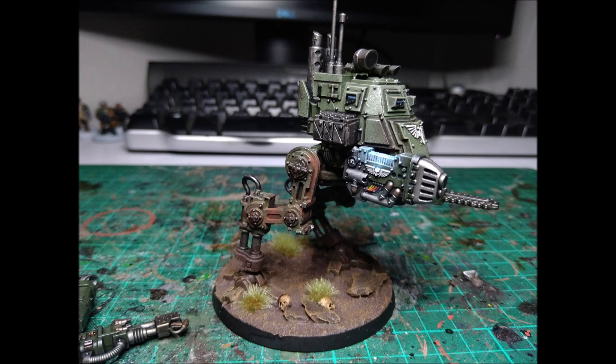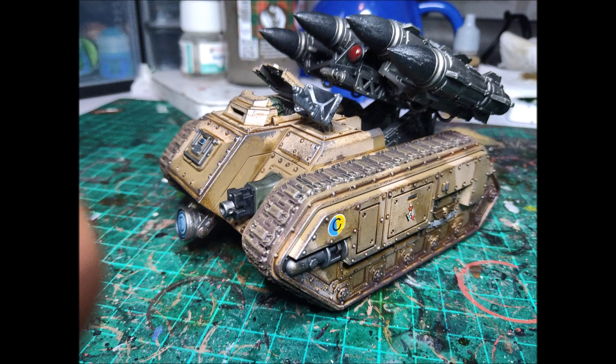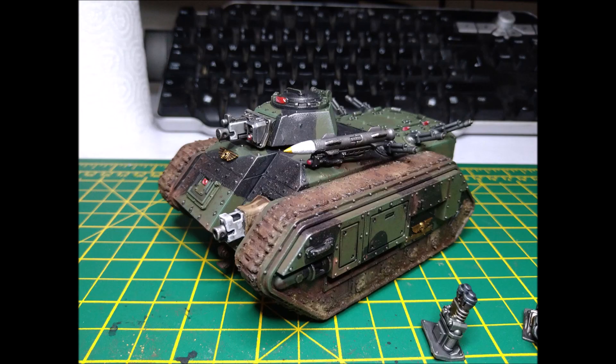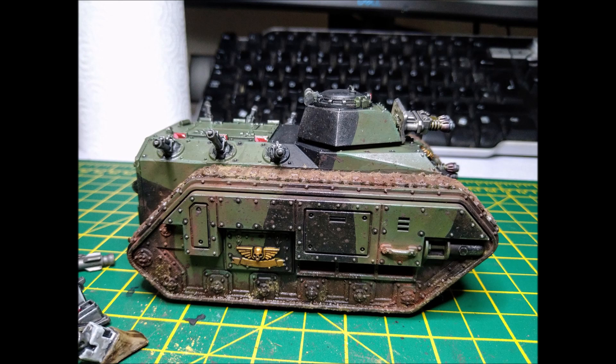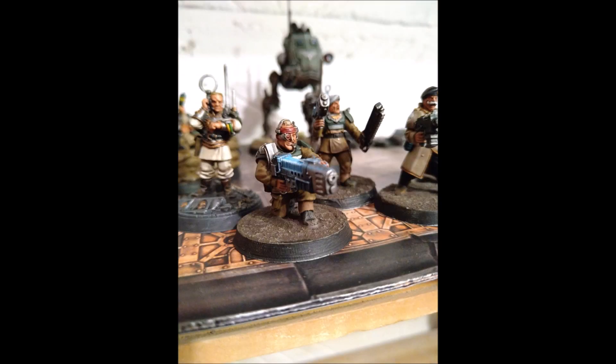This also lets you use other stratagems. For example, spend a CP on Point Blank Efficiency: use in your shooting phase when a Militarum Tempestus unit shoots — when resolving attacks made by hot-shot lasguns, hot-shot laspistols, or hot-shot volley guns by models in that unit against a unit within half range, add one to the strength characteristic of that weapon. This is really good because hot-shot lasguns' biggest weakness is still being strength three, and within Daring Descent range you are now strength four.